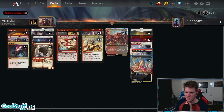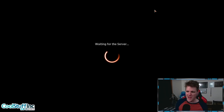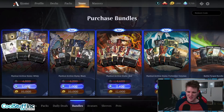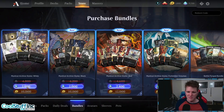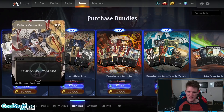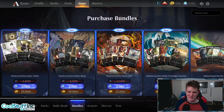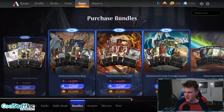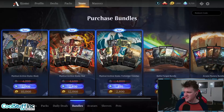Today's video is dedicated to the latest member of the Cool Kids Club, Andrew Shearer. Thank you very much for hitting the join button. $4.99 a month gets you early access to my deck lists and the chance to get a cosmetic purchased in your honor. In your honor, Andrew, we're going to get the white Mystical Archive Styles bundle — I love the Japanese art card styles. They're really cool arts that stand out a lot. Let's dive in. Let the nonsense begin.